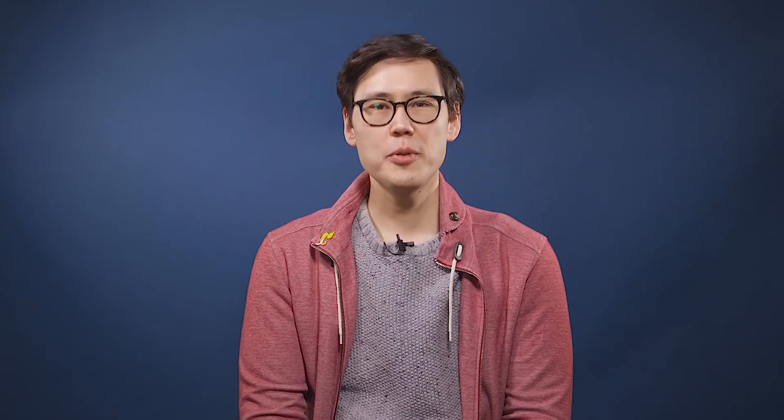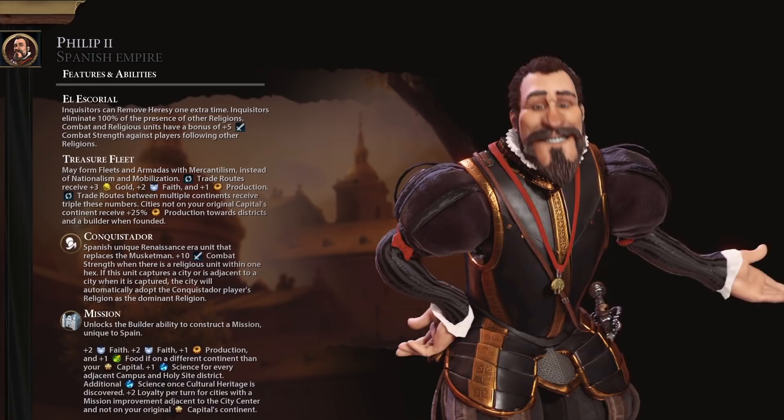Batteries not included, all rights reserved. Spain can now form fleets and armadas with Mercantilism and receive increased gold, faith, and production from trade routes. Trade routes between multiple continents further boost these returns.